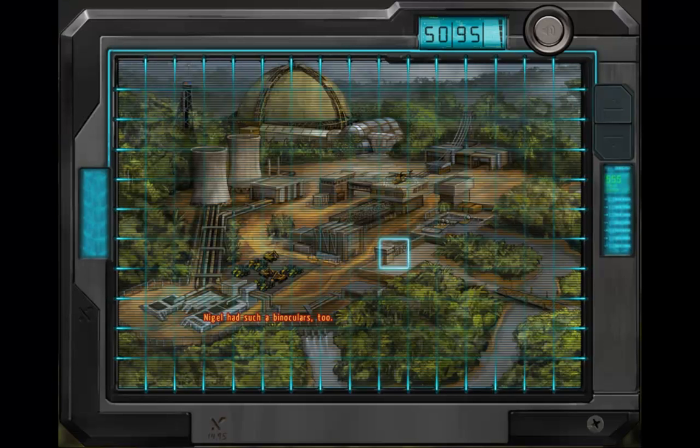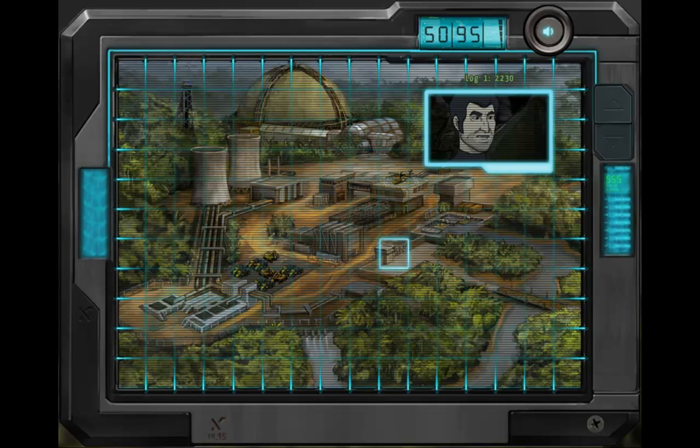Nigel had such binoculars too. If I remember correctly, you have to adjust the focus and select the area you want to inspect more closely. Then you can use the buttons on the right side to zoom in and out. It was also possible somehow to make and read notes. Looks like there's a note already. Log 1, 2230: The target is a fortress. There must be security gaps — I just haven't found them yet. We'll systematically analyze the area and document findings in code. I'll get in there somehow.